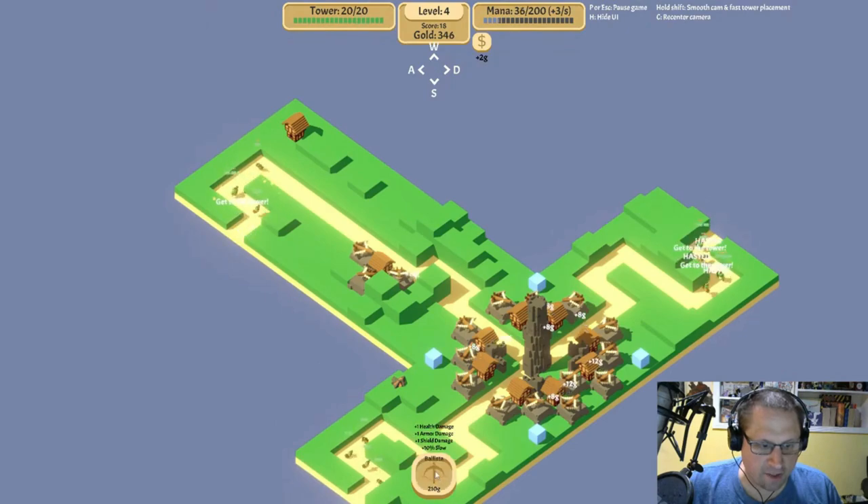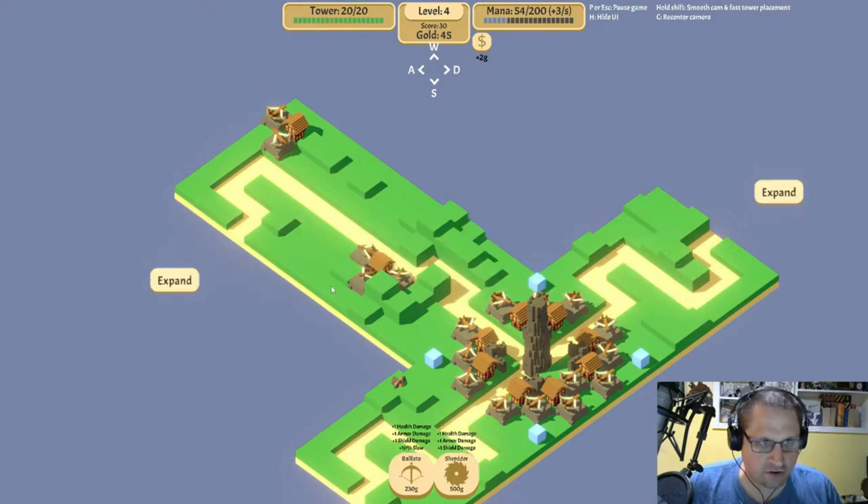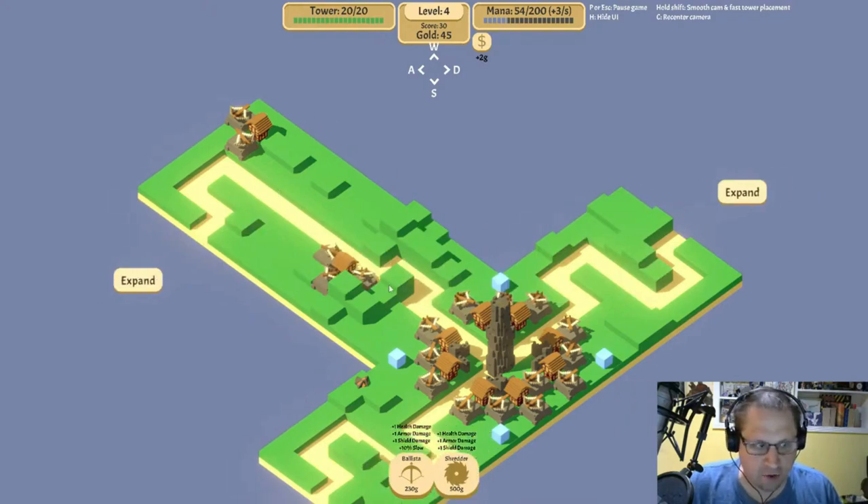Do we want early tower? We want early frost bolts too. Mana bolts — there's the shredder, or do we want radar? Not too sure about the radar. Let's give shredder another try. Not right this second — I'm gonna go econ.